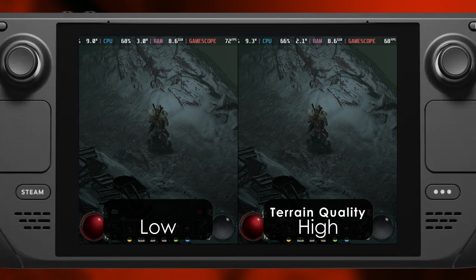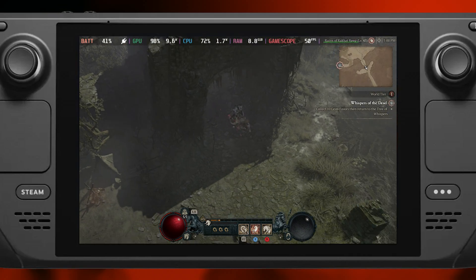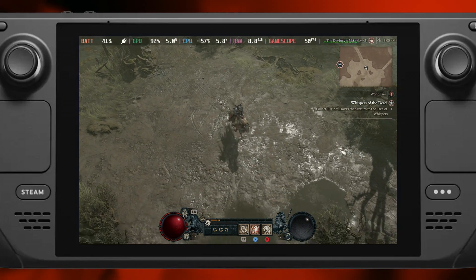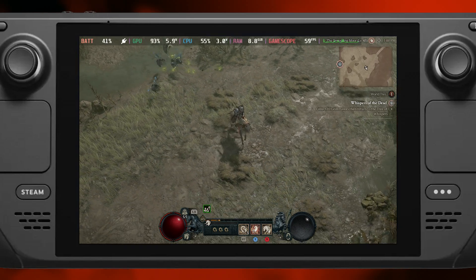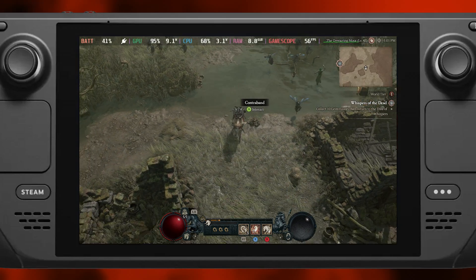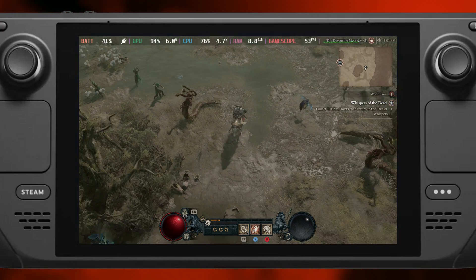Terrain geometry is very similar between settings with no performance impact, so in favor of visual quality I'll keep that to high. Several other settings don't negatively impact performance — I kept Water Simulation, Anti-Aliasing, Physics, and Particles set to high. The last two settings deal with reflections, which are really redundant in a medieval-world game with not many reflective surfaces. Given the performance impact from those two settings alone, I'll be turning them to low and off respectively.